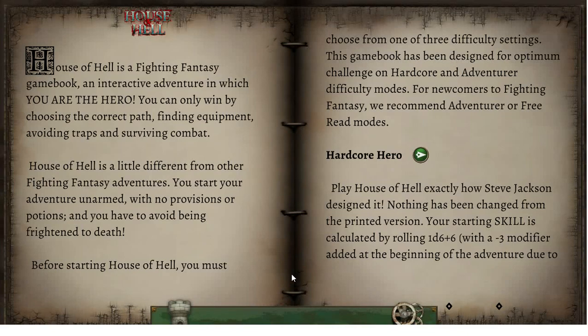House of Hell is a Fighting Fantasy game book — an interactive adventure in which you are the hero. You can only win by choosing the correct path, finding equipment, avoiding traps and surviving combat. House of Hell is a little different from other Fighting Fantasy adventures: you start your adventure unarmed with no provisions or potions, and you have to avoid being frightened to death. Before starting, you must choose from one of three difficulty settings. This game book has been designed for optimum challenge on Hardcore and Adventurer difficulty modes. For newcomers to Fighting Fantasy, we recommend Adventurer or Free Read modes.